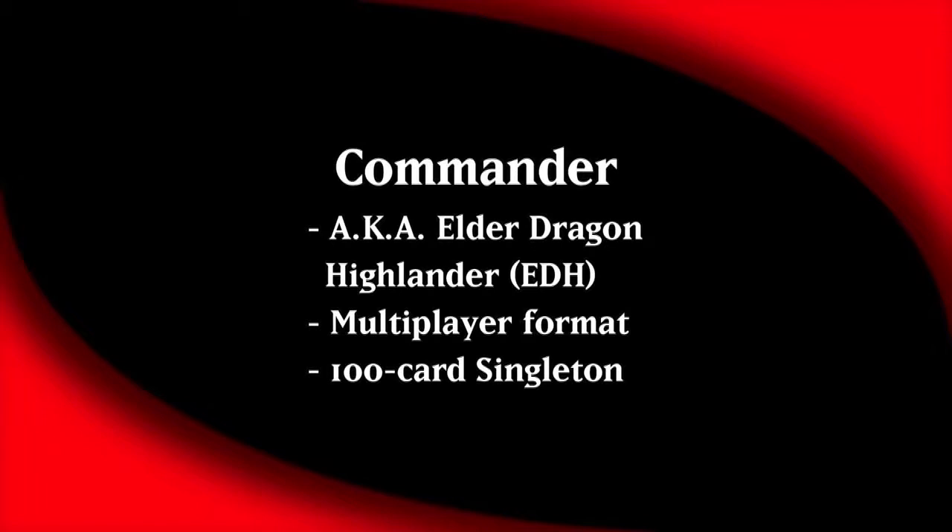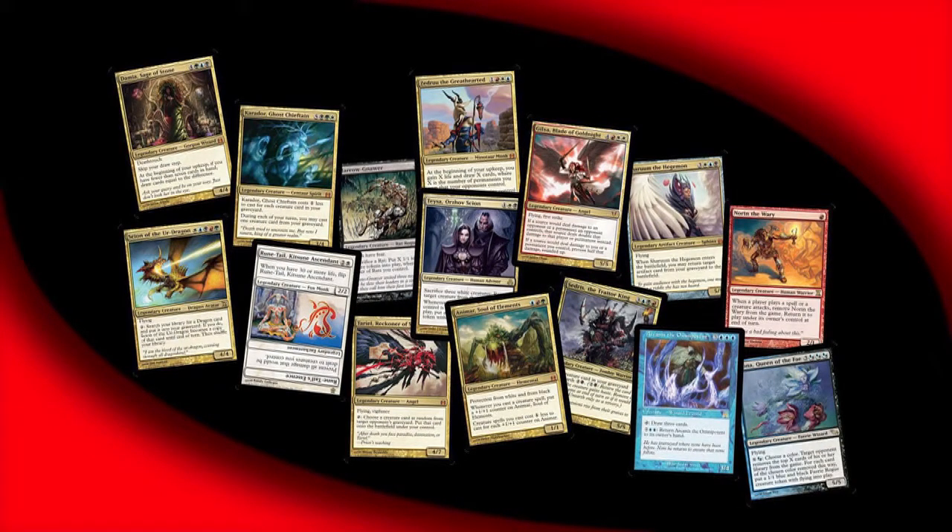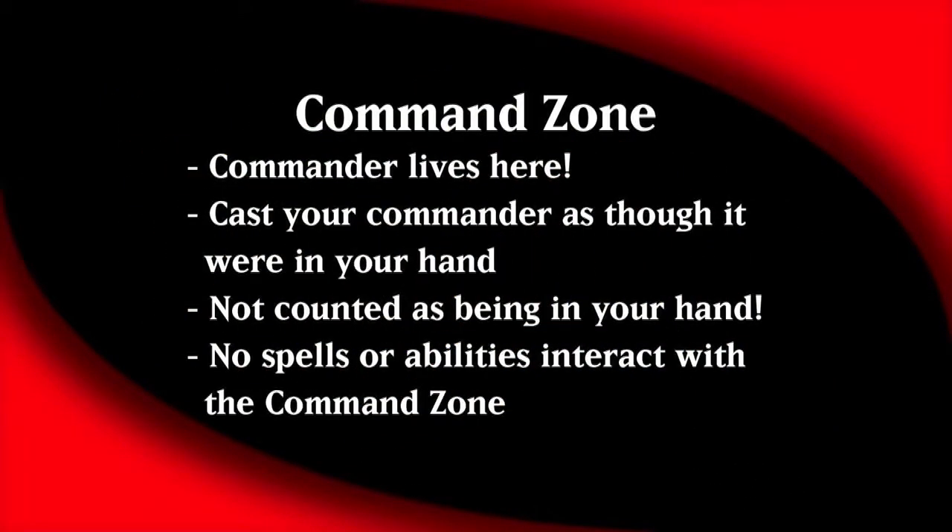The thing that makes this format unique is your deck's commander. One of your 100 cards is a legendary creature that the deck is based around. It is more easily accessible than most cards in the deck, as it is kept outside your library in an area referred to as the command zone. You may cast your commander from this zone at any time that you could cast it were it in your hand.